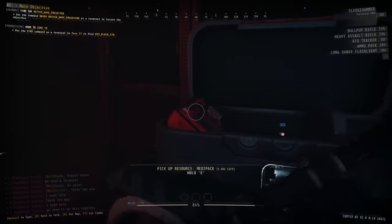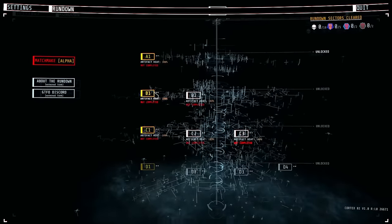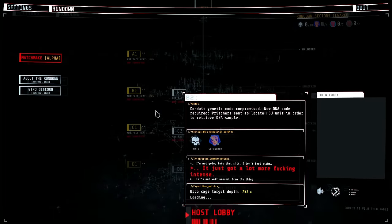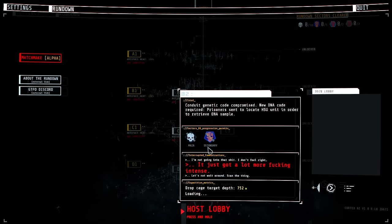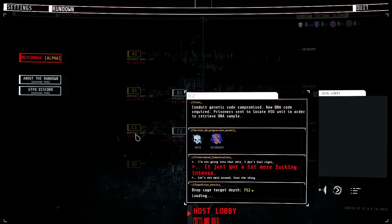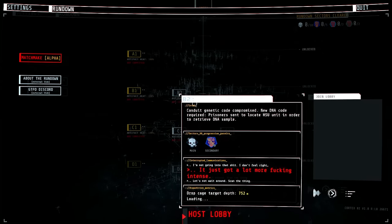So how do we go about actually completing the Rundown? Every Rundown will have a set amount of levels, and every single level will have a main objective, and some will also have a secondary objective and even a third objective — known as extreme and overload objectives. In the top right corner of the Rundown screen, you'll see four badges signifying those objectives: main, extreme, overload, and prisoner efficiency. To get the prisoner efficiency badge, you have to complete all three objectives in one run of that level.